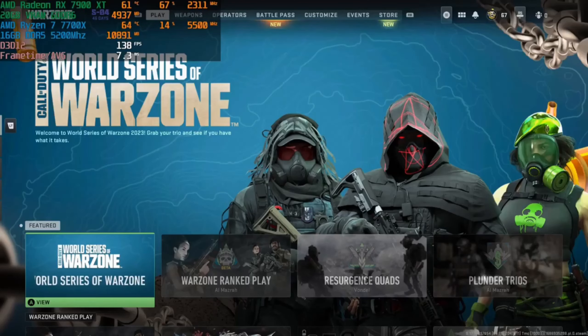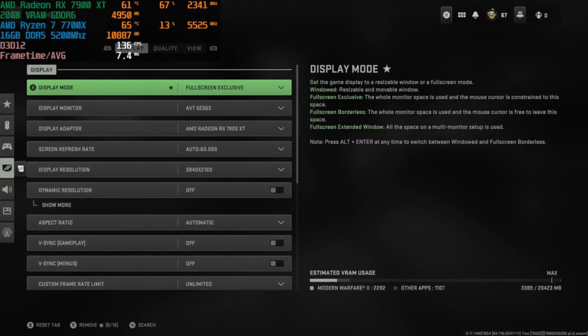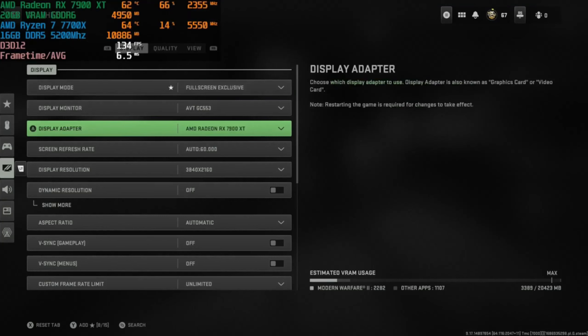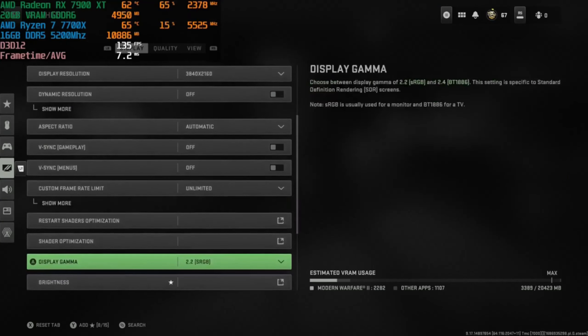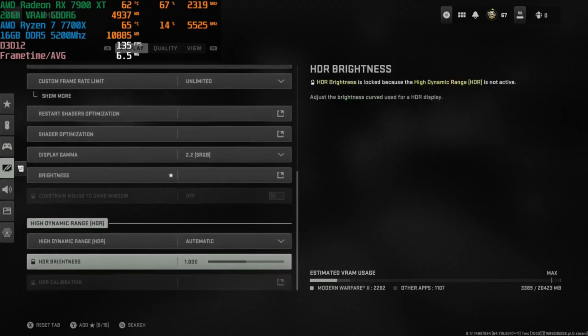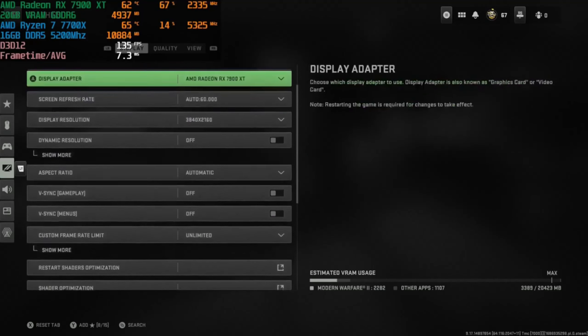What's up everyone! In this second playthrough of Warzone 2.0 we're using the same hardware — RX 7900XT and Ryzen 7 7700X — but we're going to be playing on different settings. We're still at 4K resolution (2160p), unlimited frame rate to see how many frames we can get, no VSync or anything fancy.